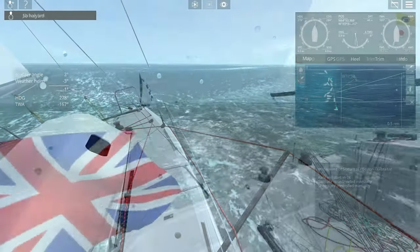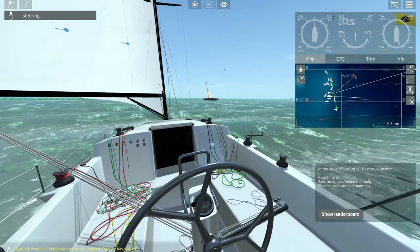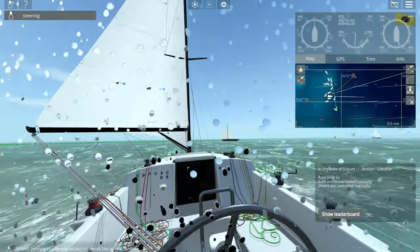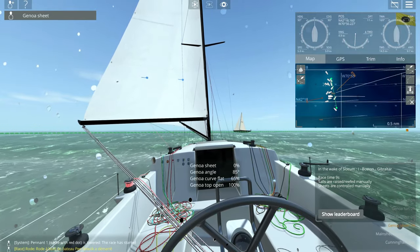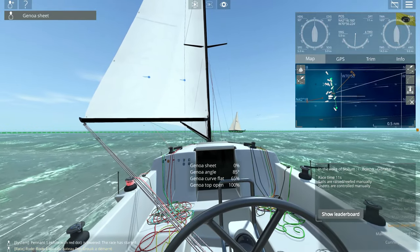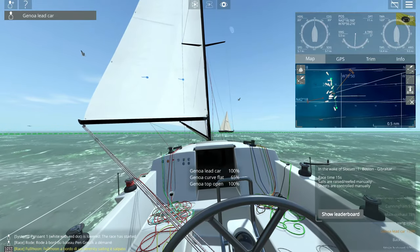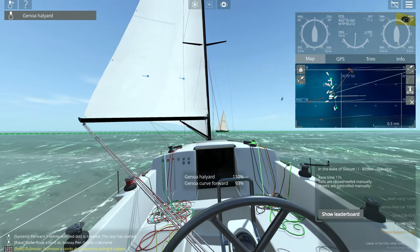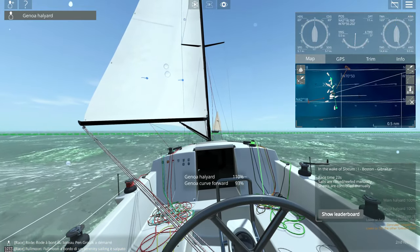Unless, of course, you want to race. While Sail Away 2 does not offer anywhere near enough core simulation elements to make circumnavigation a worthwhile experience, it does provide a decent simcade experience for racing. There are regular community-led races with all sorts of boats, locations, rules, and distances on offer. In the basic version, you'll have access to four boat models, but only one instance of each, so you can participate in as many as four races at the same time, just so long as they are not running the same boat type.